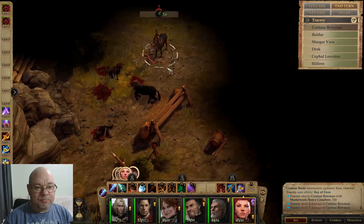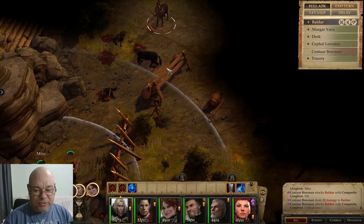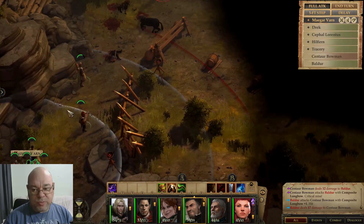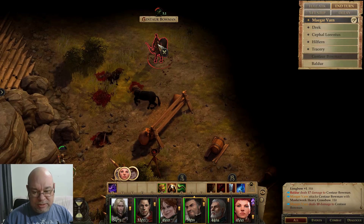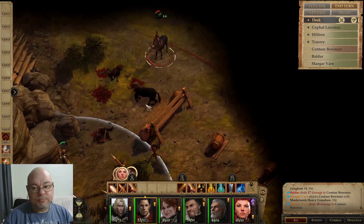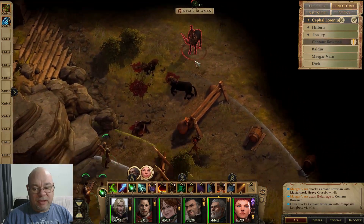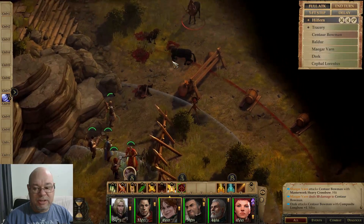It's a little dangerous putting Tracery out the front like that, considering that it's the Bowman's turn next. Thankfully, they've still concentrated on me. I'm going to move forward. I really do wish we had a hold spell that would work on these guys, but they're either too big — physically too big — or they're too high a level. I don't want to waste a grease on just one Centaur. It will be useful if I can get the Bowman to lie down for a while so they can't be hitting me instead. And there is Cephal right out in the middle of it all again — sorry Cephal, if you can't cast the spell, get out of the way.